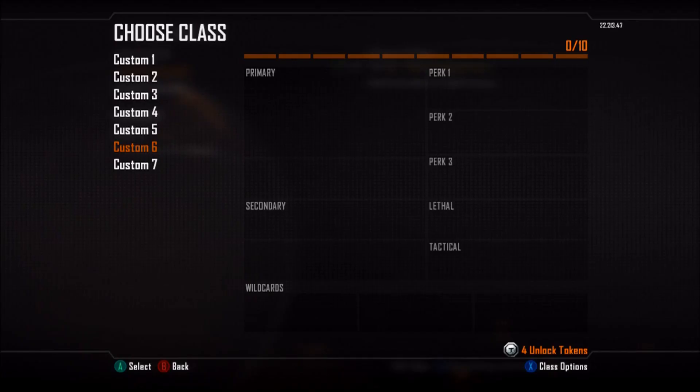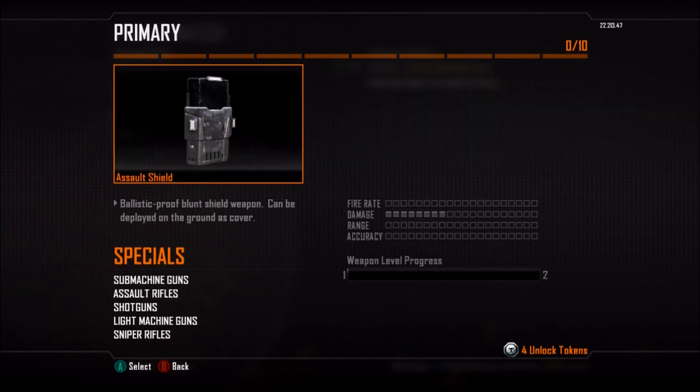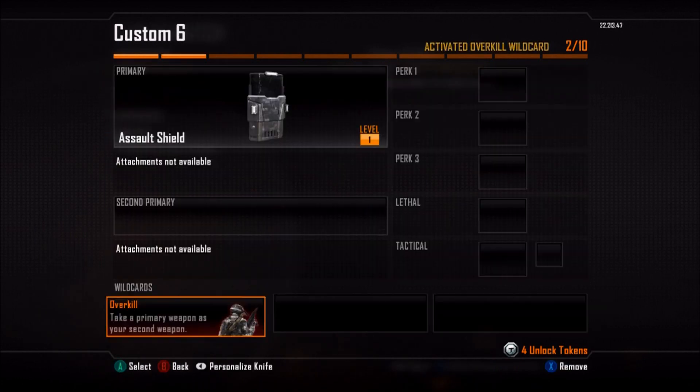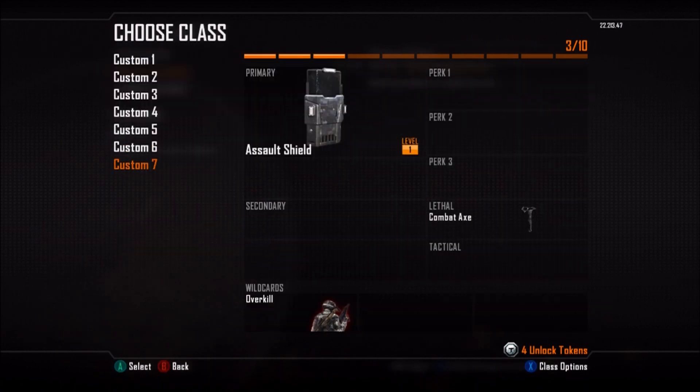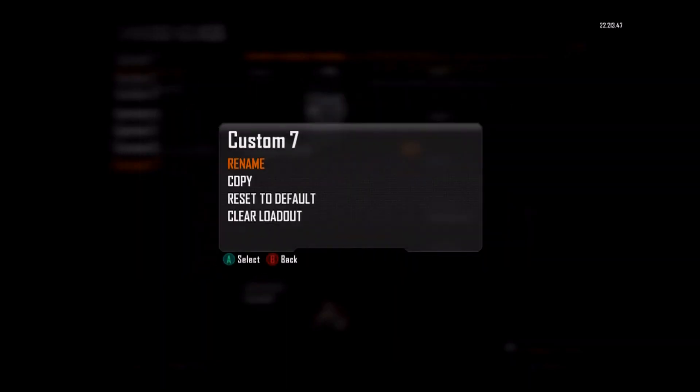So what you're going to need to do is you're going to have two classes. You want to reset them — as you see there, you want to get rid of everything. You want to have the Riot Shield. You've got to be level 35 to get the Riot Shield. What you want to do is take a Riot Shield and make it a primary, then put Overkill on one class.